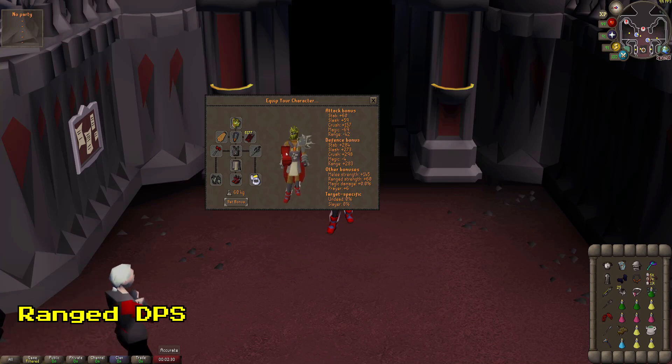Moving on to Range DPS. Range DPS must bring in Leap Void and a Blowpipe. Facition Chompas are highly recommended. You'll notice the 1-way switch for your off-roll, which is Mage this time, along with your Claws, Scythe, and Chally. Pay special attention that I have Venge and Potshare runes in the Rune Pouch — your Ranger should be on Venge and Potshare.